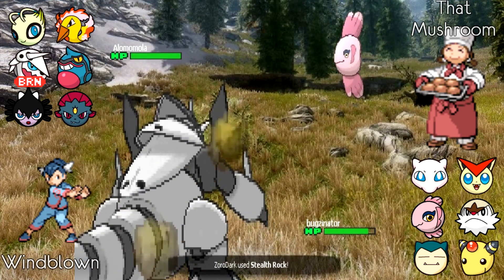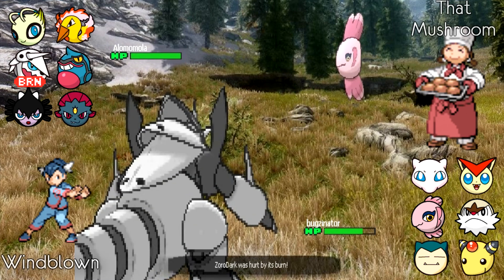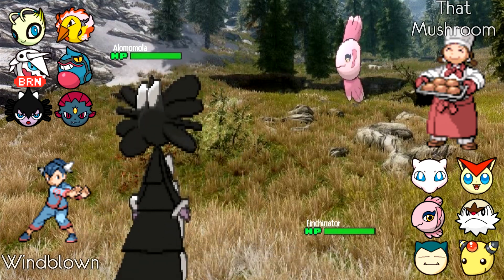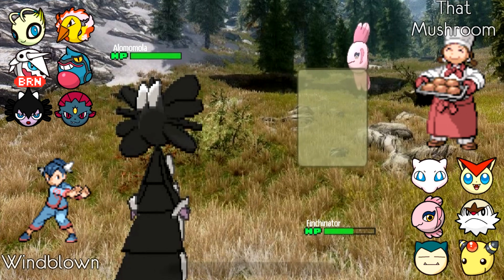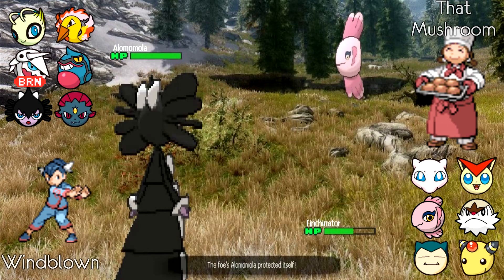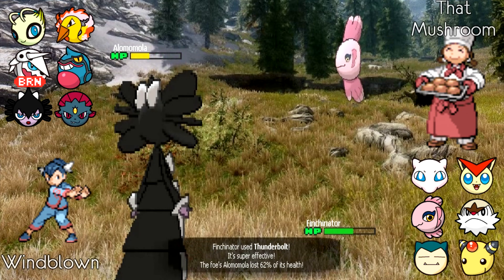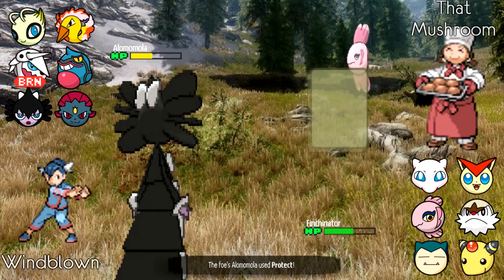Windblown makes a pretty risky play — rather than using momentum to bring Gothitelle in safely, he goes straight into it. ThatMushroom goes for Knock Off, which I'm pretty sure was predicting any Pokemon in general, not just Gothitelle, but it knocks off the Choice Specs — a very good play. ThatMushroom then scouts by going for Protect, and Windblown reveals Thunderbolt. The Thunderbolt does 62 percent, and ThatMushroom goes for Wish trying to stall it out, but the next Thunderbolt does 69 percent.